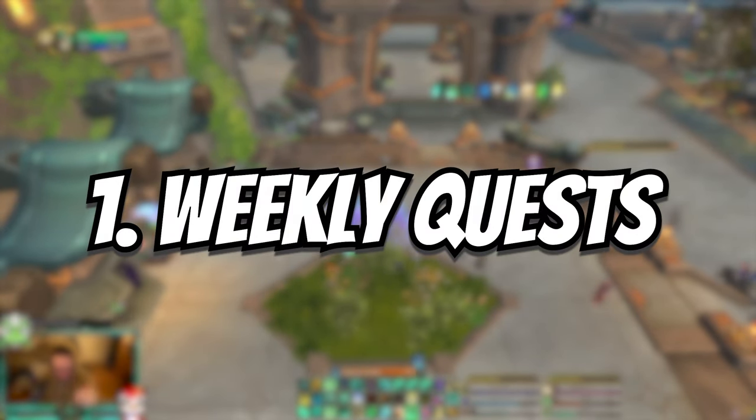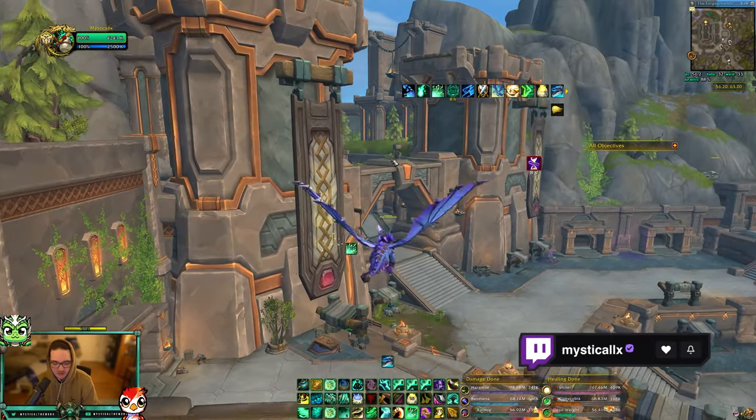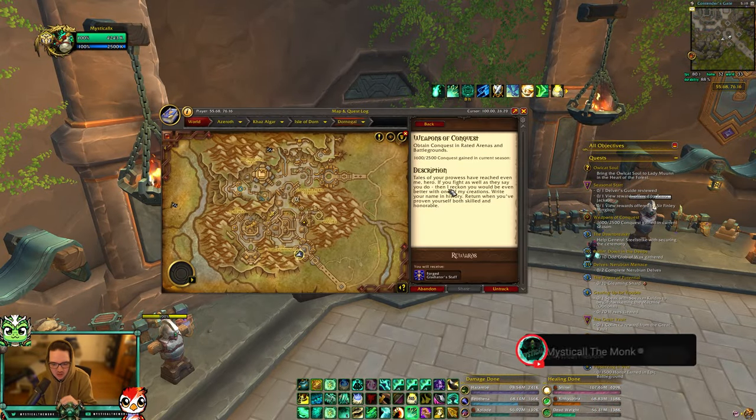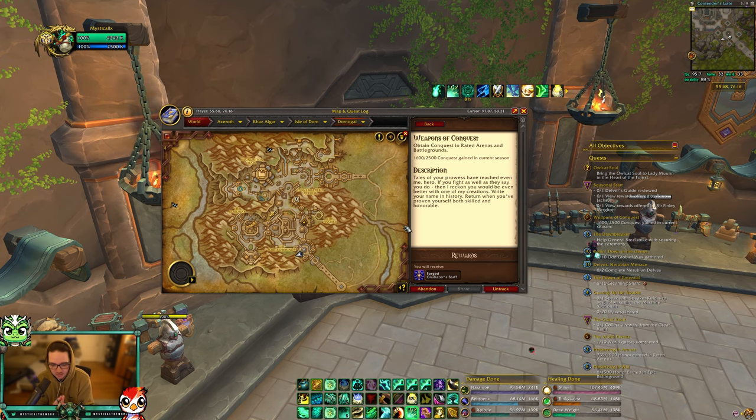First of all, you're going to log in and there's going to be a lot of quests over here in the PvP area — you're going to want to grab all of them. The reason you want to get the weapons of conquest before you start doing any kind of world PvP is because if you earn conquest before you get this quest, that doesn't count towards the quest. You will be a week behind because the cap next week is going to be 600, so if you do not have the cap to 1600 for the weapon, you are going to lose out on the week two weapon.